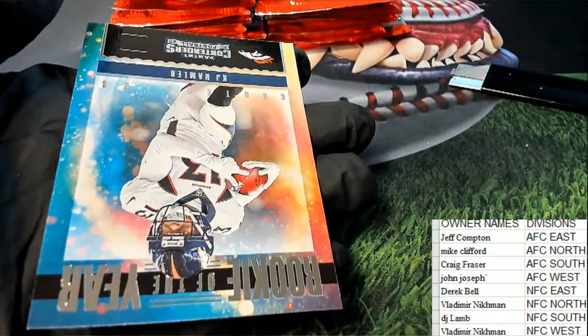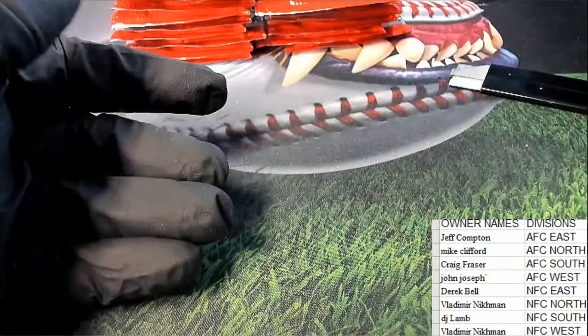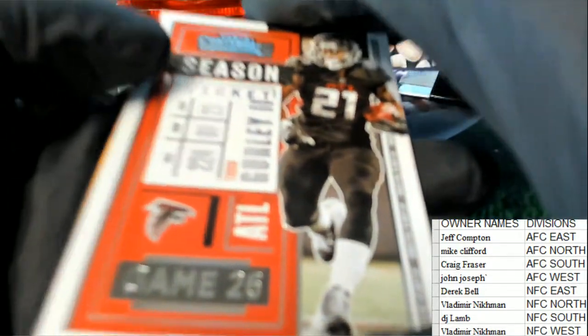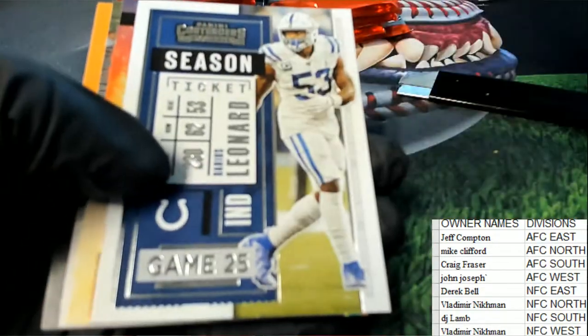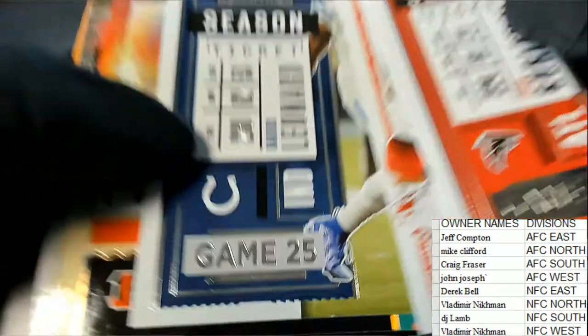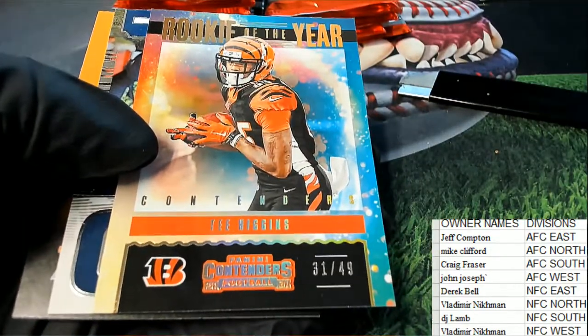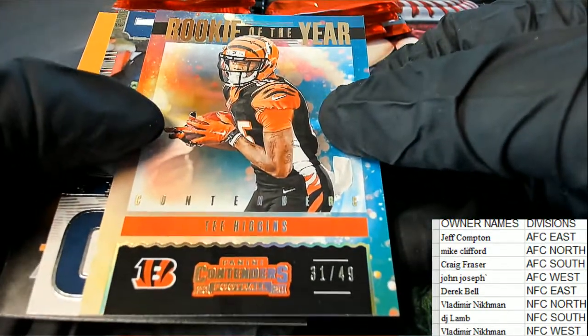Very nice rookie right there in Contenders for the Broncos owner, rookie of the year. Denver — hope that's the AFC West owner — with a nice rookie card. Let's hit big. There's a Barkley for the NFC East owner, Barkley, and there is a Higgins — AFC North — congratulations AFC North Mike.